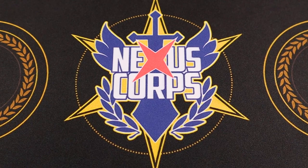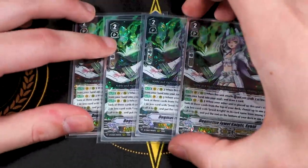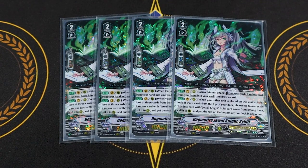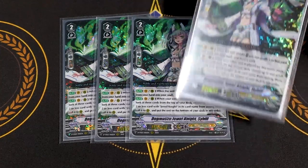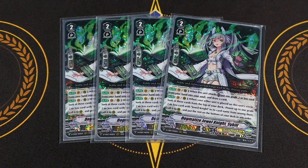Moving on to grade twos, starting off with a new unit from Volume 3 — Dogmatize Jewel Knight Sybil. This was a card from OG Jewel Knights as well. Sybil's skill is vanguard or rear: when it attacks, you put a grade two or less card from your hand into the soul and draw a card. It fills your soul, and if your hand isn't filled with Jewel Knights and you need to filter and find some, Sybil's a great way to help with that. Second skill: when another unit is placed on this unit's circle, vanguard or rear — look at the top three, search for a Jewel Knight grade two or less, call it to rear, put the rest on the bottom. So this is a great ride target — you ride it, then ride Ashley or Salome on top, look at top three, call a Jewel Knight.